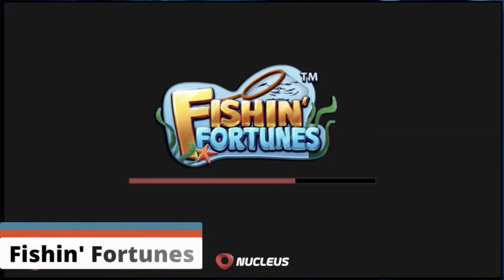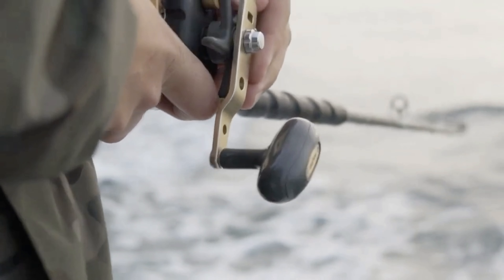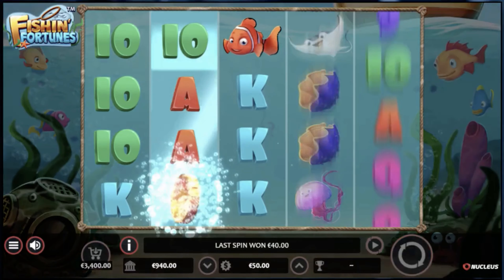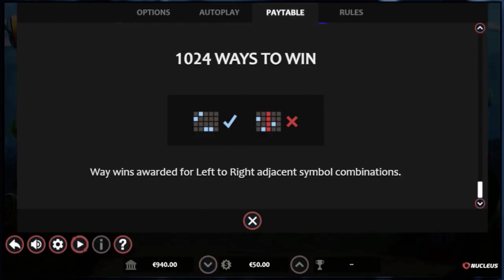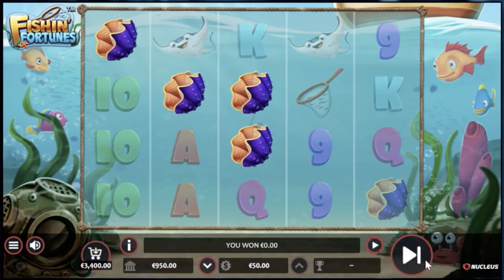Let's dive deep into the first game of the day: Fishin' Fortunes. You know how they say a bad day of fishing is better than a good day at work? Well, with this game, even a bad spin could end up making your day. Developed by Nucleus Gaming, this slot provides you with a jaw-dropping 1,024 ways to win — that's more ways to win than types of fish Aunt Gertrude claims to be allergic to.